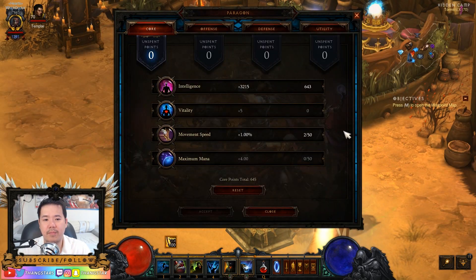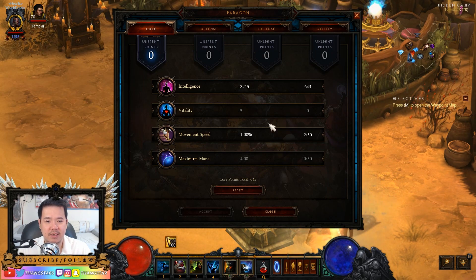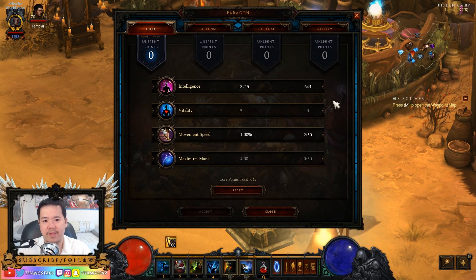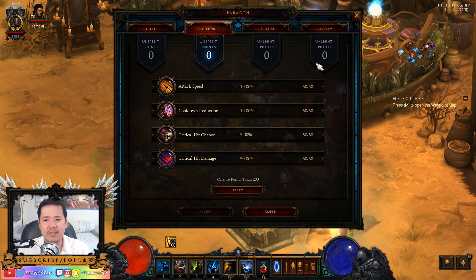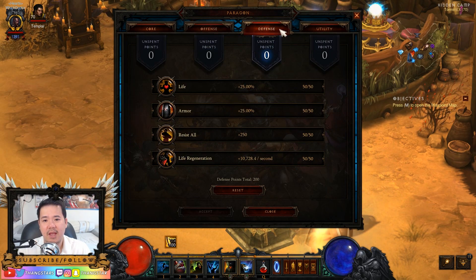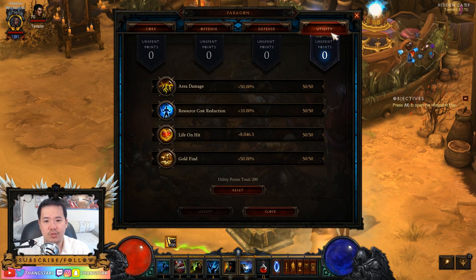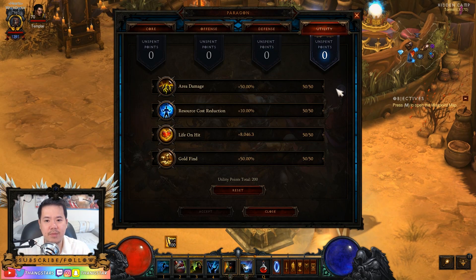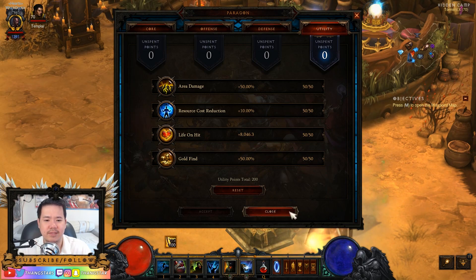For Paragon Levels, we want to max out at 25% increased movement speed — I have 1% because my Ring and Boots give me 24%. The rest goes into Intelligence. If you need Vitality, go for Vitality. Offensively, you want Critical Chance, Critical Damage, Cooldown Reduction, and then Attack Speed. Defensively: All Resist, Armor, Life Regen, and then Life. Utility is Area Damage, Life on Hit, then Resource Cost Reduction, and Gold Find is last.